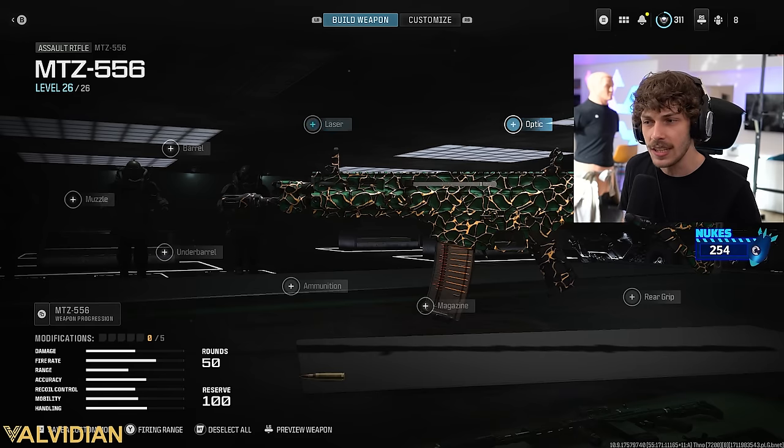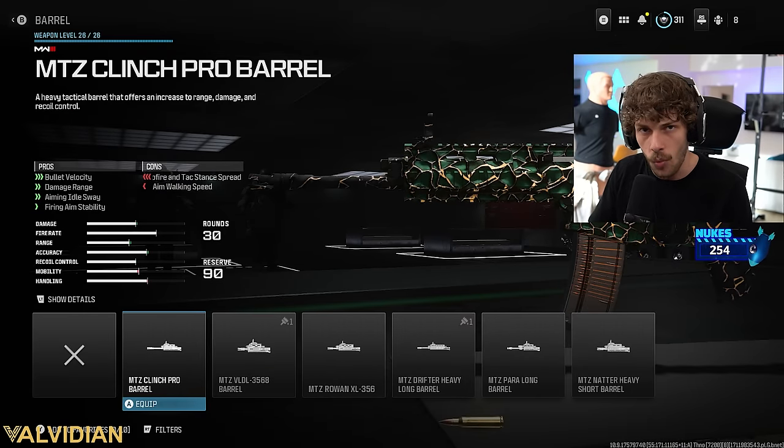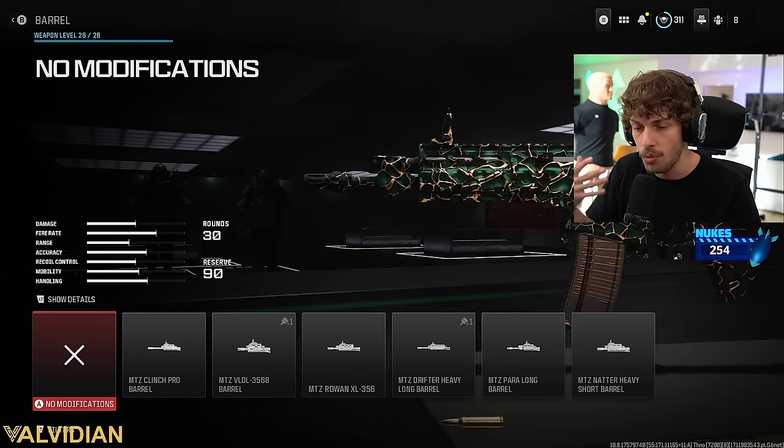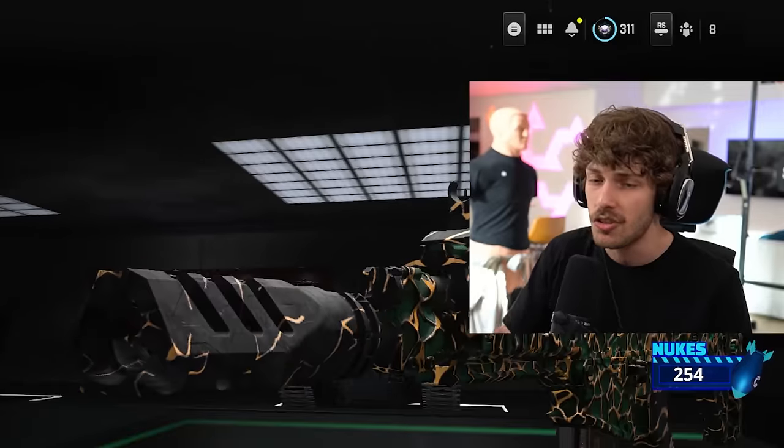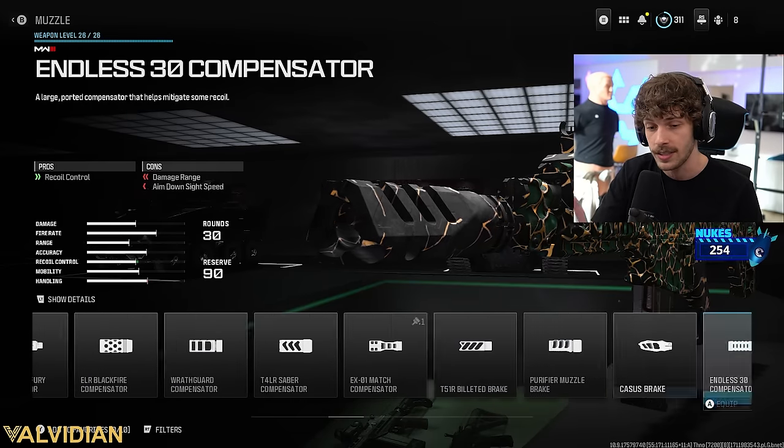So the MTZ — I really didn't like it, and I understood why it wasn't in ranked play. It's just like a fast-moving AR, but the recoil was a little bit weird and very shaky side to side. So I went the Ram 7 route with this thing.